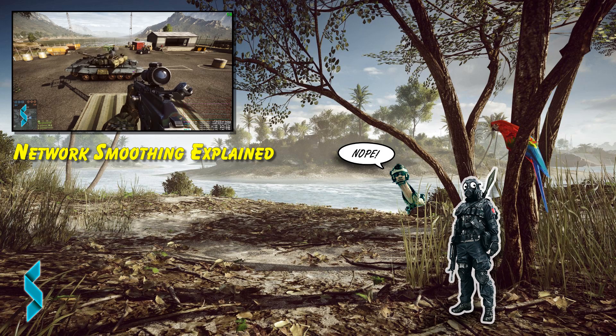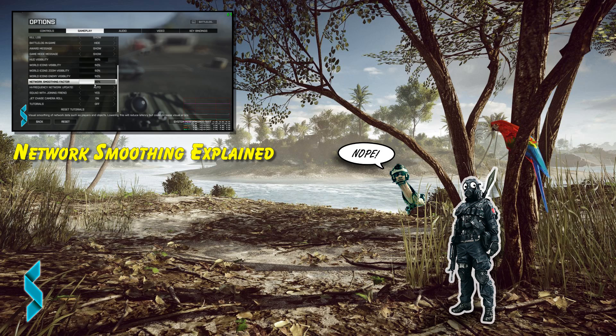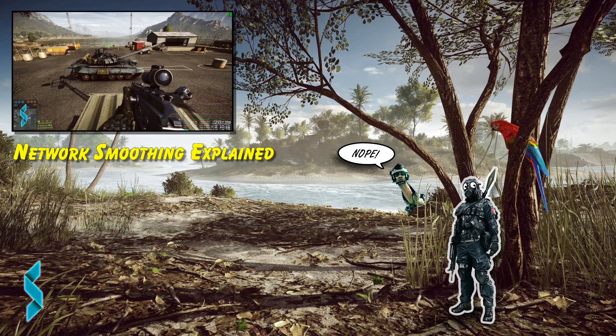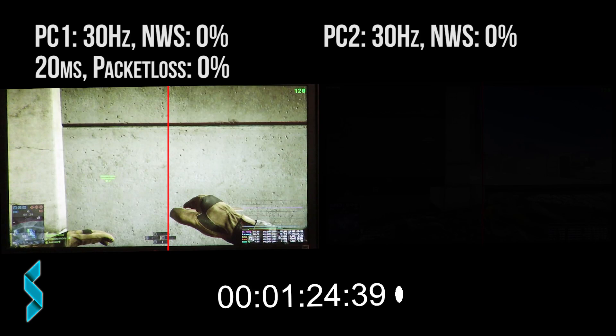This proves that the explanation for the network smoothing feature is correct — it is meant to only smooth movement, not gunfire or any other data. Now let's test how much the movement gets delayed when using a value other than 0 for network smoothing. To test this I need a reference value. I have set network smoothing to 0, both PCs use perfectly stable internet, and SoftPerfect Connection Emulator is disabled.